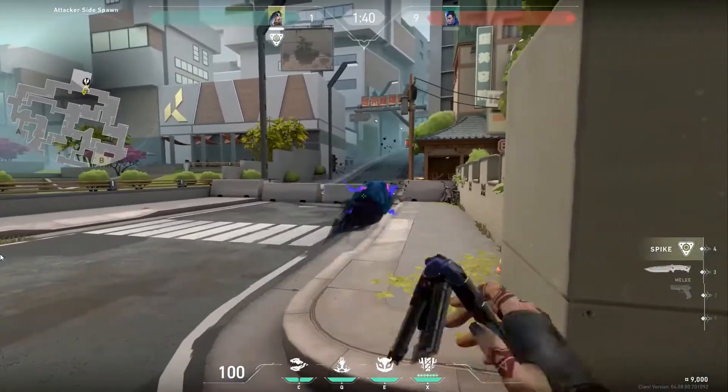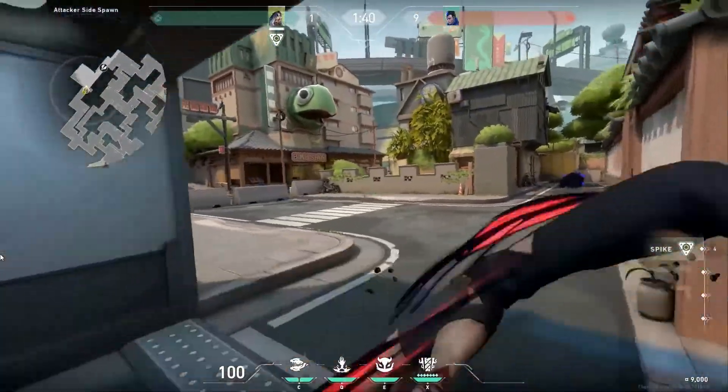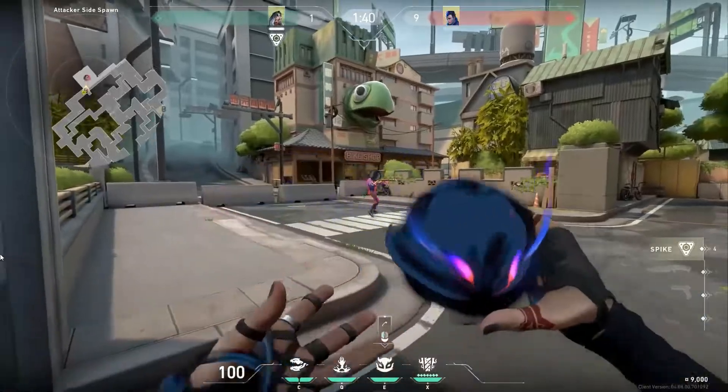This goes with every other agent — it doesn't cause a trail on the clone or anything like that. Once Yoru pops his ultimate, he's no longer revealed and he doesn't leave a trail. I wanted to see if he would leave a trail — I couldn't target him, I couldn't do anything. Once Yoru alts, he is invincible.